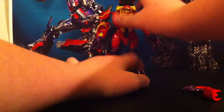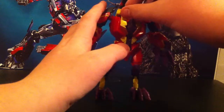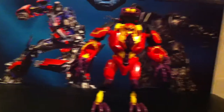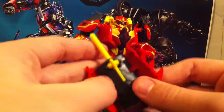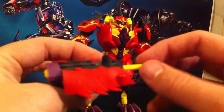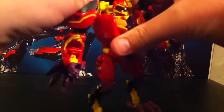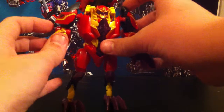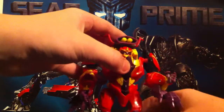And here we have Laserback in his robot mode. My legs are a little bit loose, not by much though, and he looks pretty cool — I really do like him. Now he does have his gun that can be mounted on his back. Just open it — it just looks like a little crab because there's like the little legs. You can just plug it on his back, and that's usually what I do. I mean, he's not called Laserback for nothing.